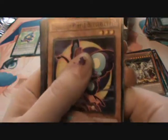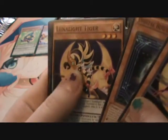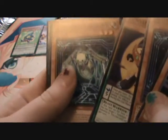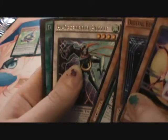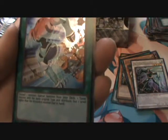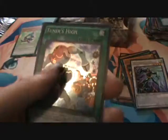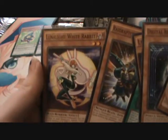Lunalight Purple Butterfly, Digital Bug, Lunalight Tiger, Digital Bug Web Soldier, High Speed Roid Puzzle — there's a Speedroid — Tuner's High. Discard one monster, Special Summon from your deck one tuner monster with the same original type and attribute but one level higher than the discarded monster in the hand. That's pretty good. The Kaiju Flies, Raidraptor Booster Strix, and Lunalight White Rabbit.